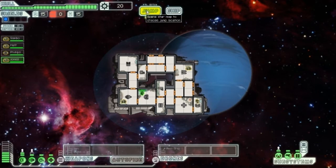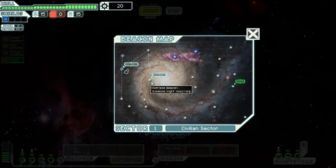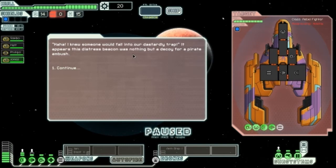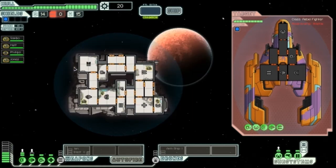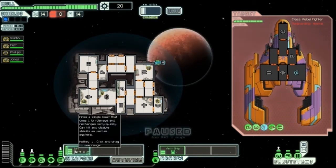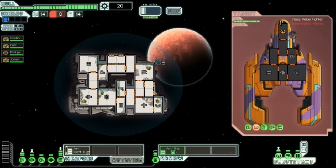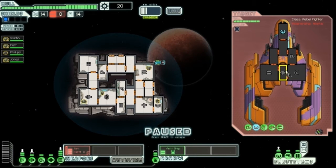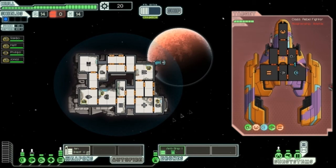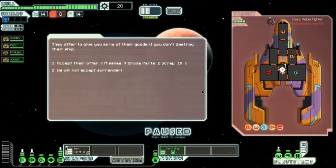Things are really random and I like it. The next distress beacon turns out to be a pirate ambush decoy. We fire all weapon systems — the anti-ship drone is going and shooting the shields down, but they recharge really fast. We shoot them down, damaging their shields. Then we shoot their pilot. The ion blast recharges extremely fast, which is great. We keep hitting their weapon system.